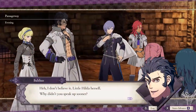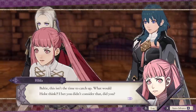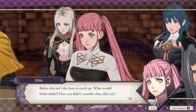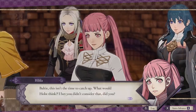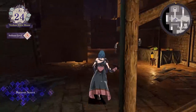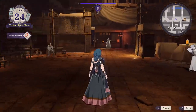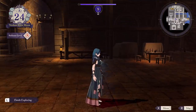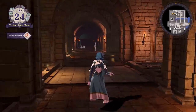The Cindered Shadows DLC is pretty straightforward: you get some story, then you have a fight. Then you are able to explore Abyss, which is like exploring the monastery except there's no fishing, gardening, or tea partying. You can run around and talk to everyone in between chapters and then head out into another fight. As usual, you can stock up on items or weapons, replenish battalions, or forge new weapons in Abyss. You can also do all of this before every battle via the marketplace, so you won't be caught off guard.